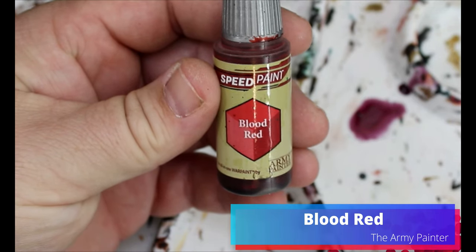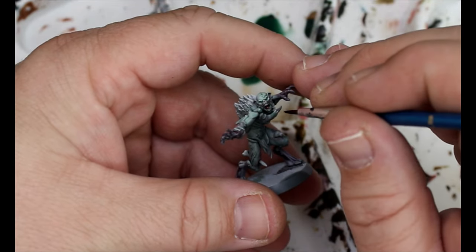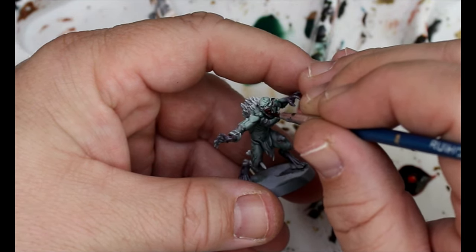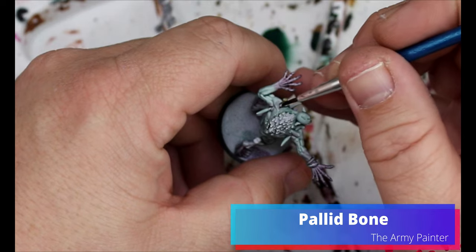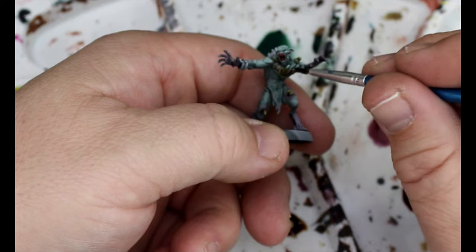We're going to take some Blood Red — I only have the first version of Speed Paint for this — so it's just going to go in their mouths, but this can run if you're not careful. Then we're going to take some Pallid Bone and this is going to go on any of the bone features, since they just have bones sticking through their skin.